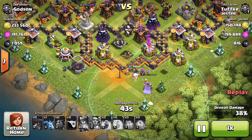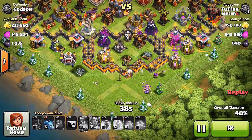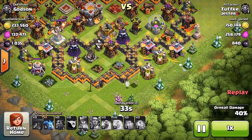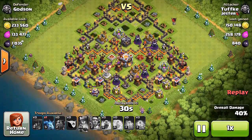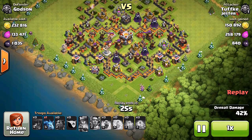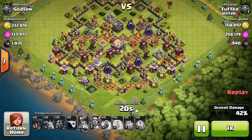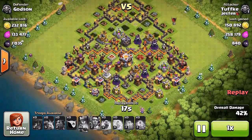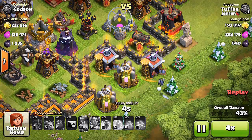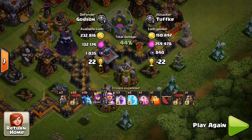My little baby tower and baby cannon took them all out! There goes the Grand Warden — he's down. The Eagle Artillery was doing some work — even at level one, that thing is strong. We got it! It looks like this is gonna be a win — 40%, we stopped them! Christmas tree base for the win! He's got maybe one or two minions left in his army camps but we have it in the bag. Finally one of my scratch-built bases has won a defense! Thank you for watching — this is Godson. Let me know if you have your own Christmas tree base, and I'll see you guys next time.